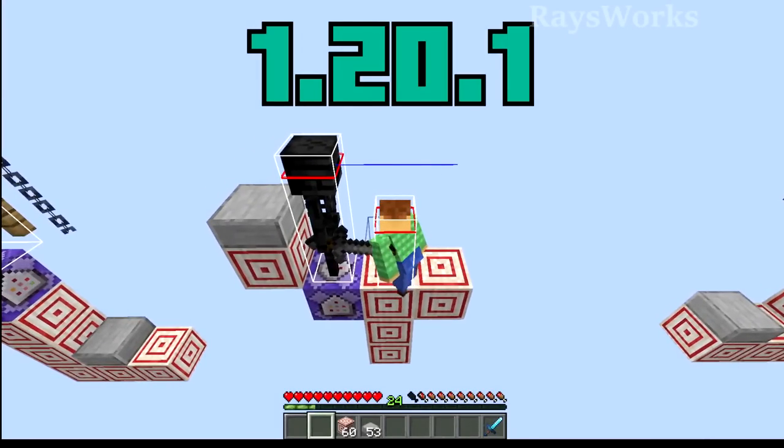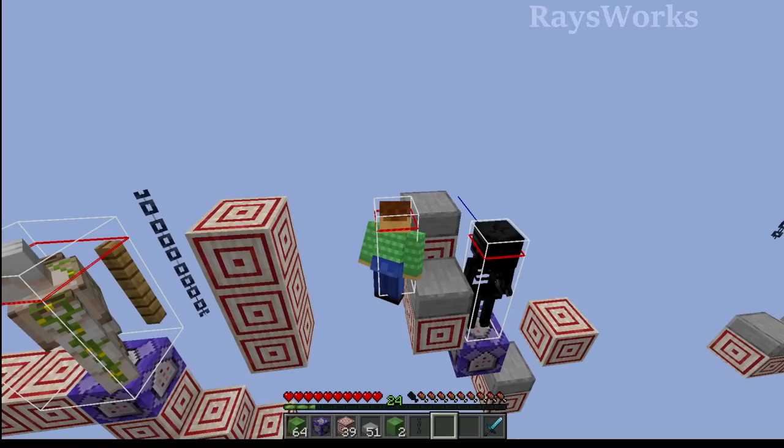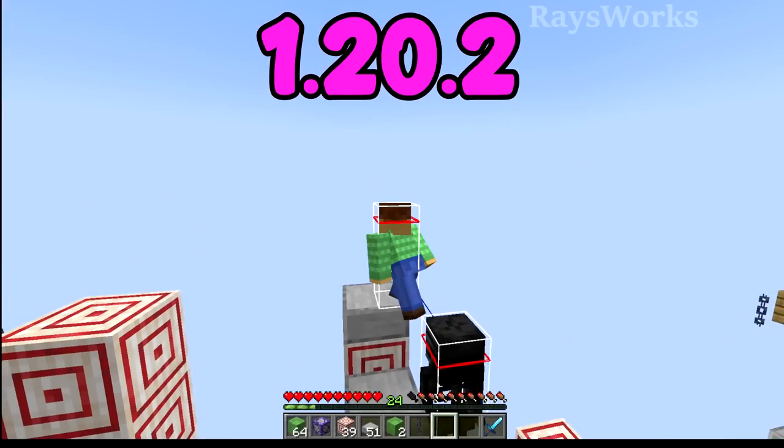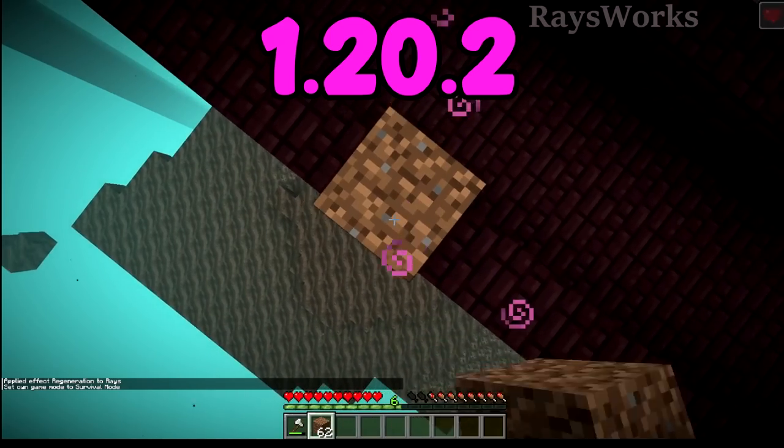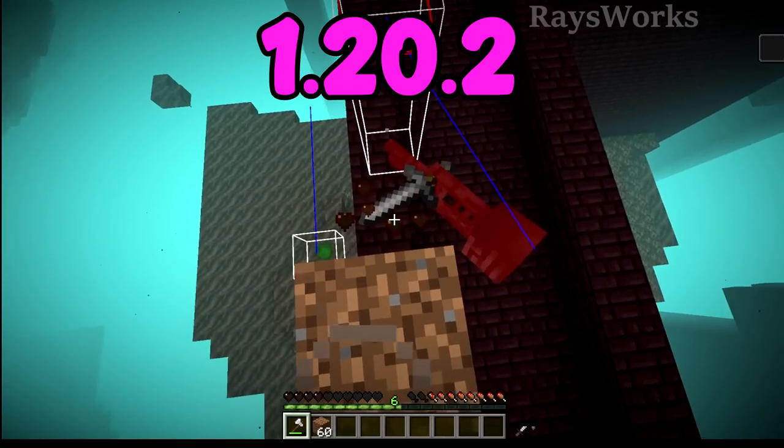Wither skeletons are similar to endermen — they can't hit you if you're just a block and a half above them, or a bit underneath them. Now if you want to be safe from wither skeletons, make sure you're at least above their head height. You have to be more careful in the Nether dimension and build up three blocks tall so you don't get hit by wither skeletons.